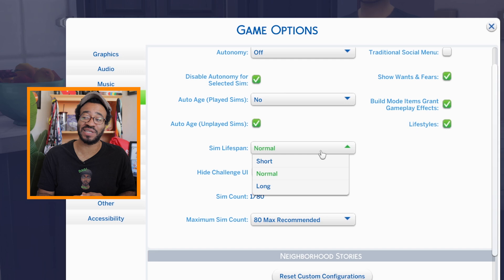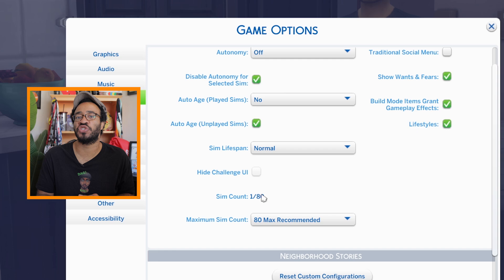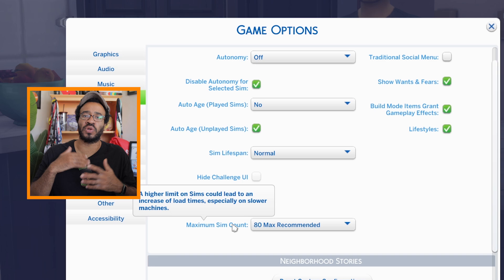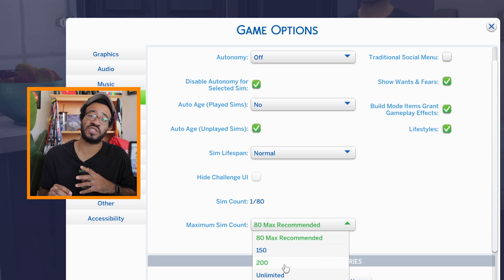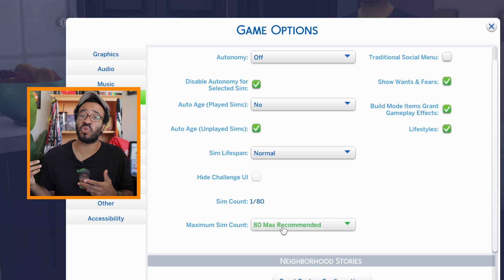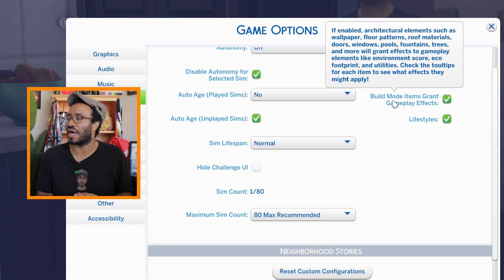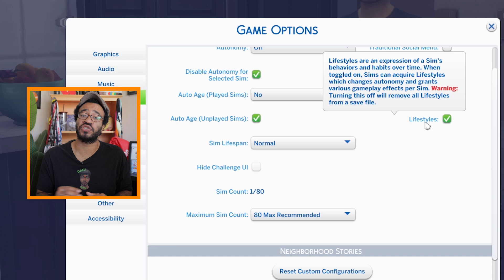This also shows you how many current Sims you have, and you can set your maximum Sim count — you can go all the way up to 200, which controls how many Sims load at any given time. You can also adjust this with mods. I usually keep it at 80; I rarely see more than about 20 at once. You also have wants and fears — if you don't want that displayed, you can turn it off. You have build item grant gameplay effects, lifestyles — which is a new base game feature — and you can disable all of those if you prefer.